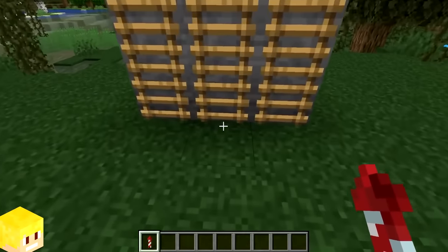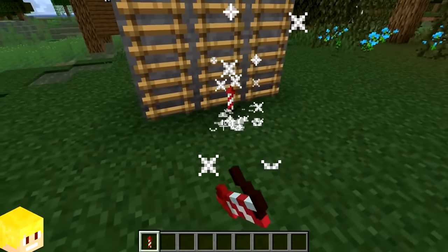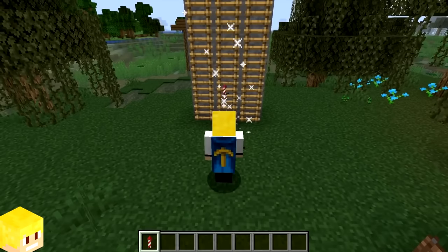And finally, if you place a firework rocket next to a ladder, then you will actually hear the ladder climbing sound. Take a listen.